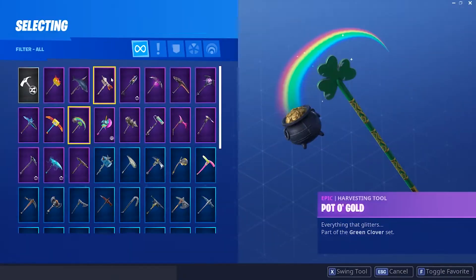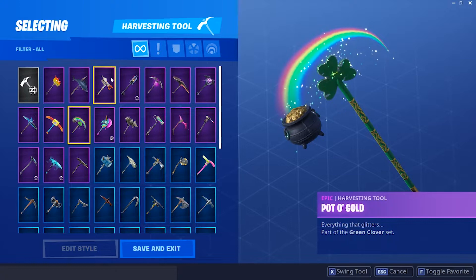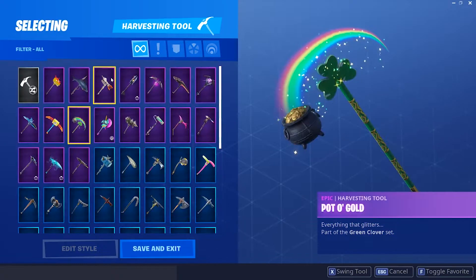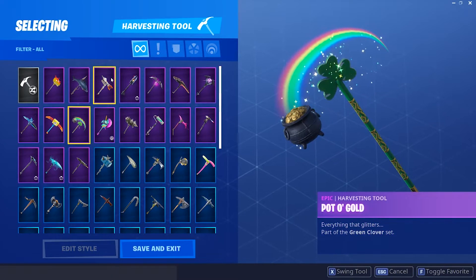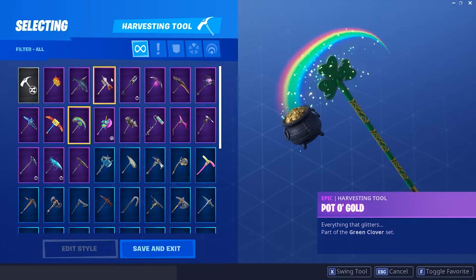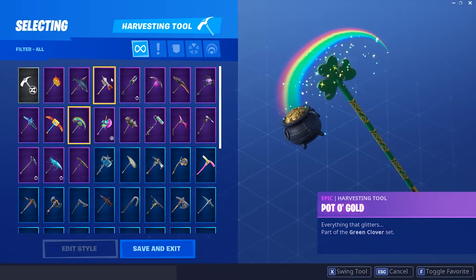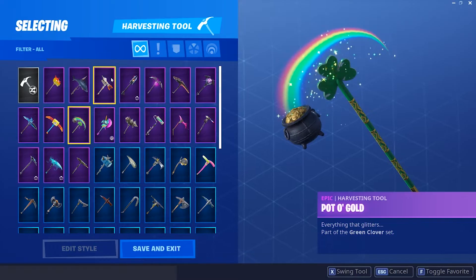They also released this pickaxe with this set — the Pot of Gold. What a lot of people don't know about this pickaxe is that when it first came out, it actually wasn't an epic pickaxe. It was actually rare, and I think it's one of the only pickaxes in the game that's ever switched rarity. It makes sense though because it is a really cool pickaxe that has an amazing animation — there's a rainbow on it, and gold coins come out when you hit something.